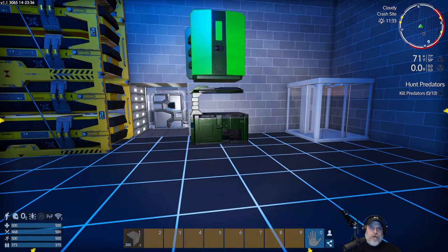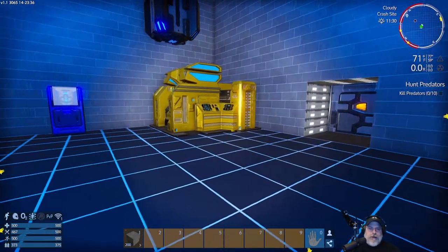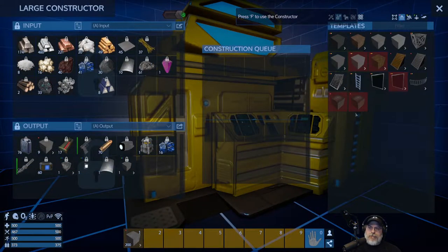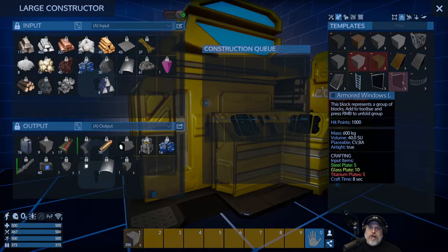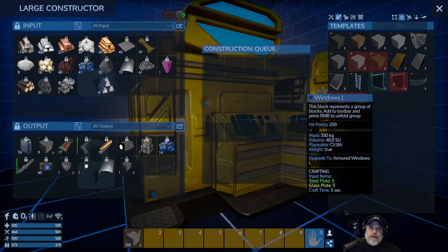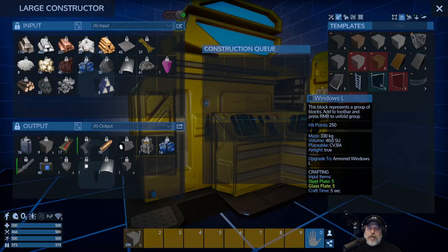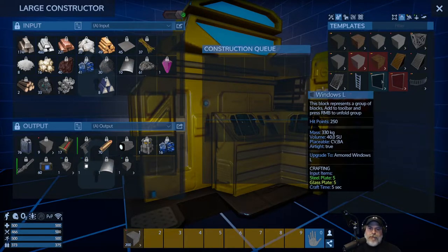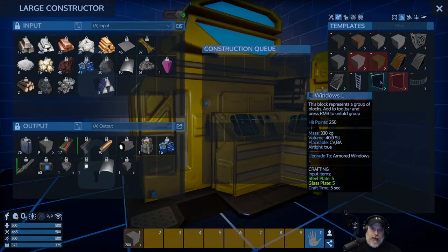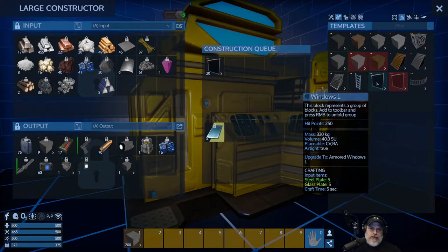We're also going to put some glass on our greenhouse — you don't actually need to do that but it looks better. You can do armored windows with 1,000 hit points or normal windows with only 250. The nice thing is in early game you can start with normal windows and upgrade them later with your multi-tool. For our purposes we're just going to create normal windows for now. I'll queue up 20 — I held down shift and clicked twice because shift-click queues 10 at a time.